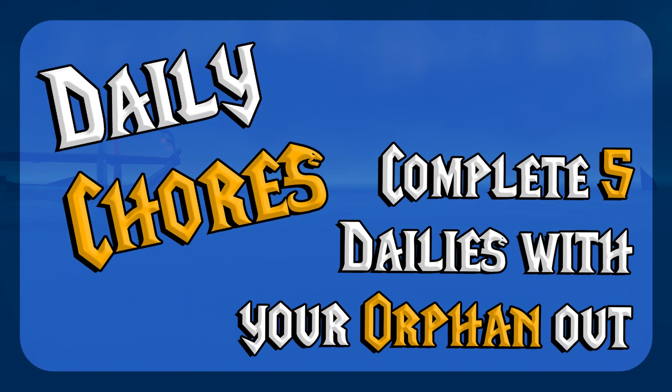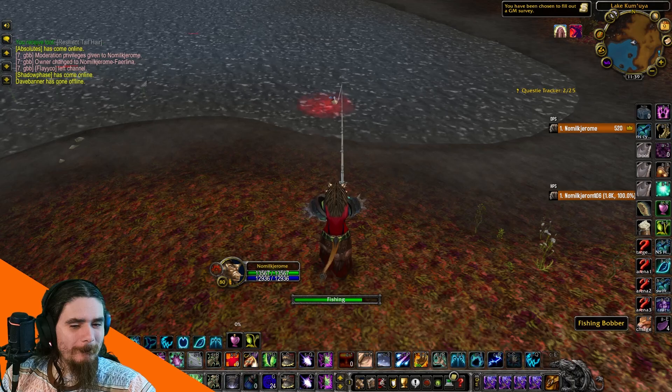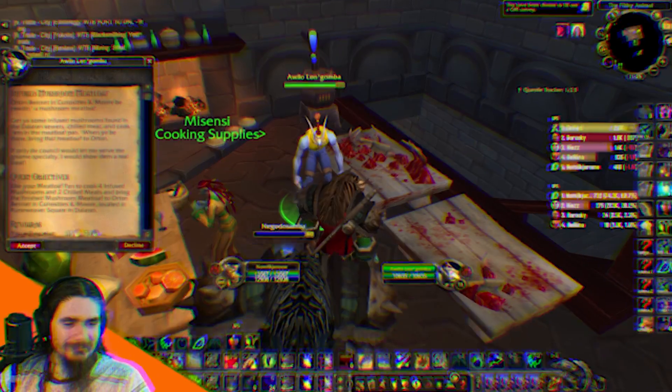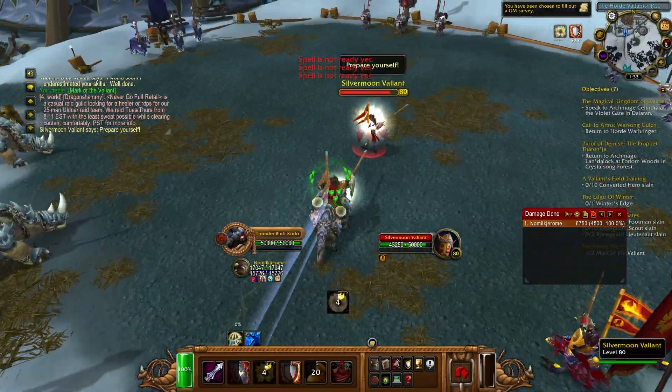Daily Chores is next. You'll have to do five dailies with your orphan out. These can be done over the course of multiple days — I'm just doing the fishing daily. Other good options include the Cooking Daily, Jewelcrafting daily, Daily Heroic, or Argent Tournament dailies.